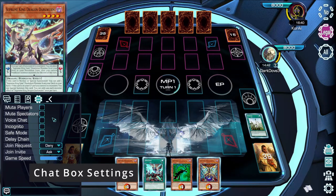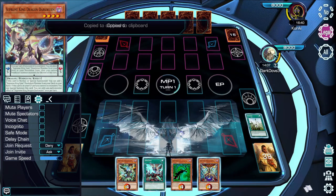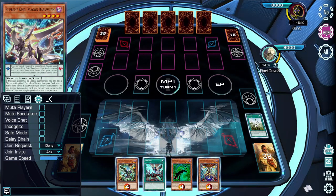Most trading card games lack in-game chat for a reason — it's simply too difficult to moderate. Omega has taken a stance of self-moderation. You can mute your opponents, spectators, or both. If toxicity with a player gets out of hand, you can always report them to the Duelist Unite forum. Please remember to include the player's ID, which you can find by right-clicking their life point bar or their image and pasting it into the report.